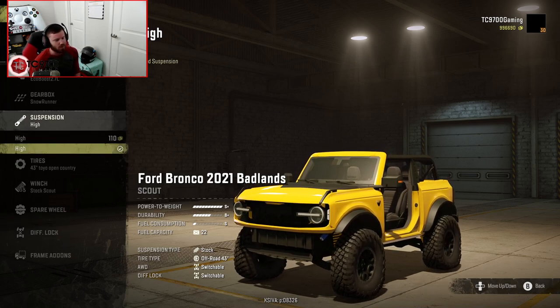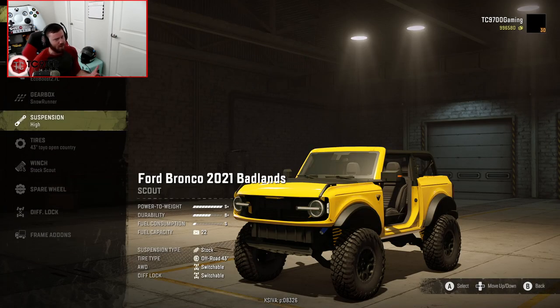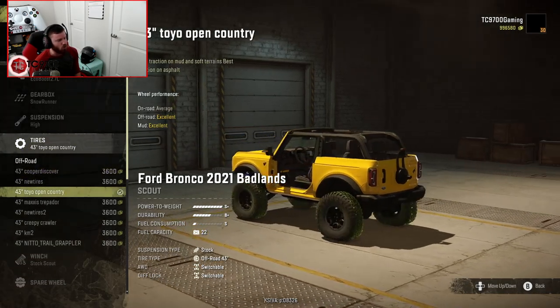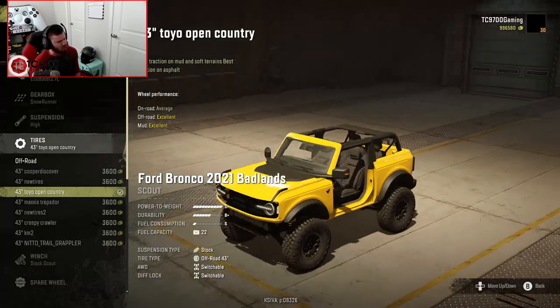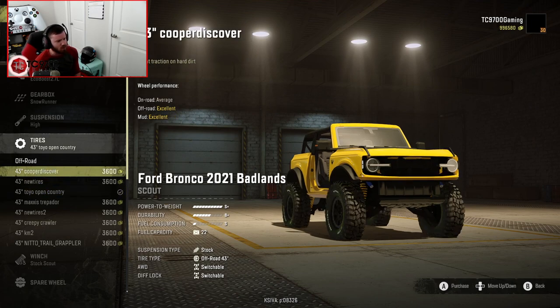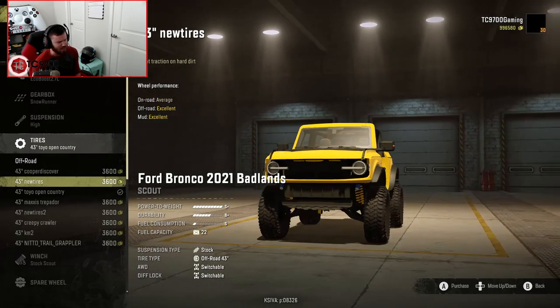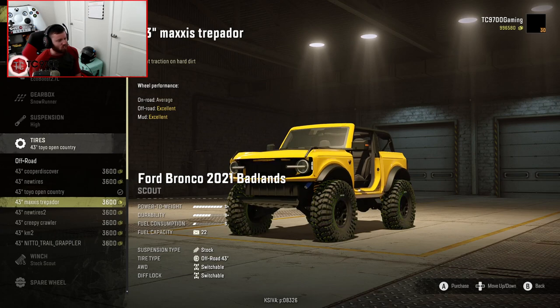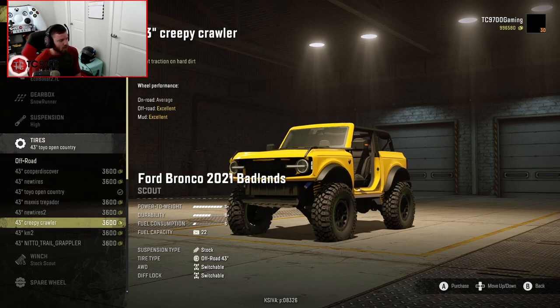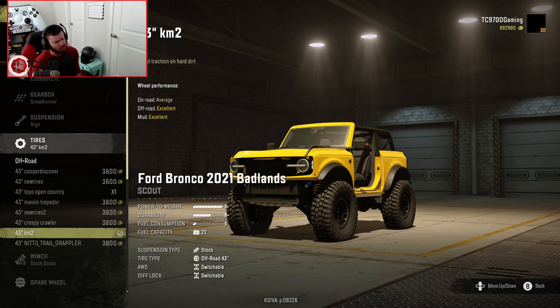Suspension-wise, we have High and High — so I'm going to go with the slightly higher suspension. It's not higher by much, but it's just enough that I feel like it might give us a benefit on some of these obstacle courses. Tire-wise, you start off with a 43-inch Toyo Open Country, and they're all considered 43-inch. You also have a Cooper Discoverer, something that kind of looks like a Mickey Thompson Baja MTZ, Maxxis Trepadors, Creepy Crawlers, KM2s, and Nitto Trail Grapplers. I'm going to go with the KM2s because I really like how they look.